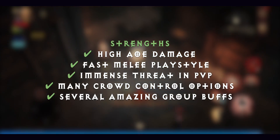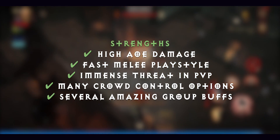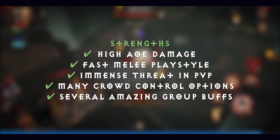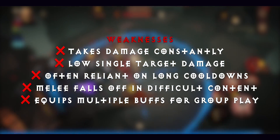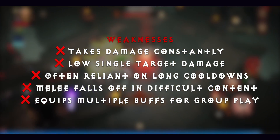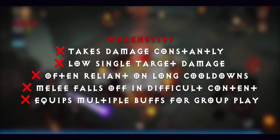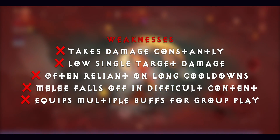What to expect as a Barbarian? Strengths include high AoE damage, a fast melee playstyle, immense threat in PvP, many crowd control options, and several amazing group buffs. As for weaknesses: they take damage constantly, have low single target damage, are often reliant on long cooldowns, melee can fall off in difficult content, and equipping multiple buffs for group play can limit your options.